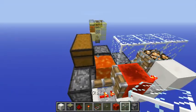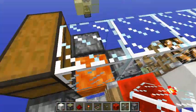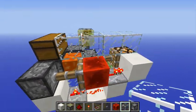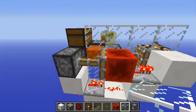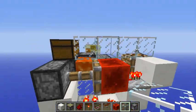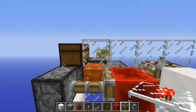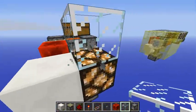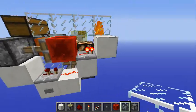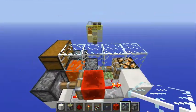It would be useful to have a block here just for protection — if the dispenser shoots the arrow too high it will trap the arrow there, giving away that there is a trap. That won't happen if you have a solid block here.